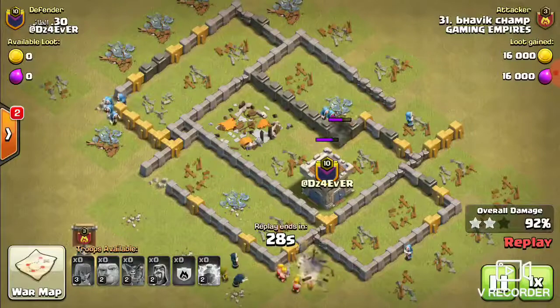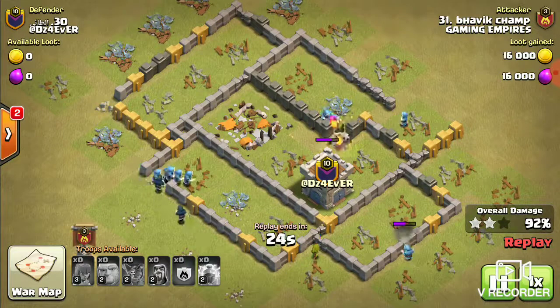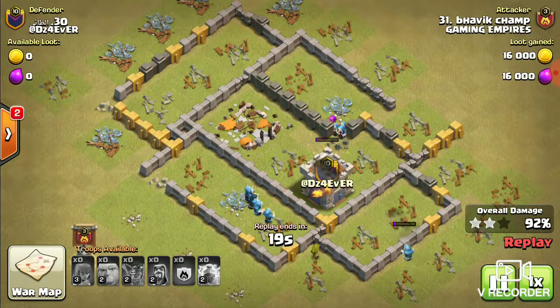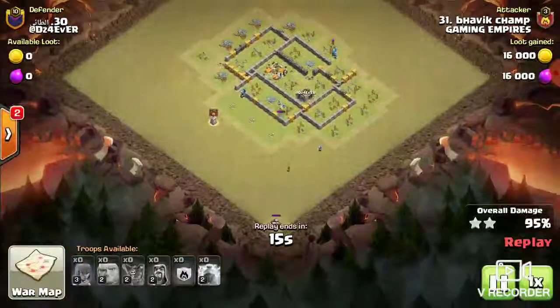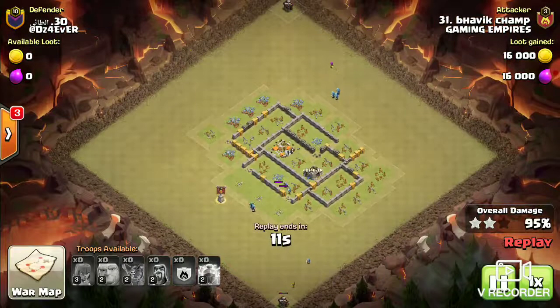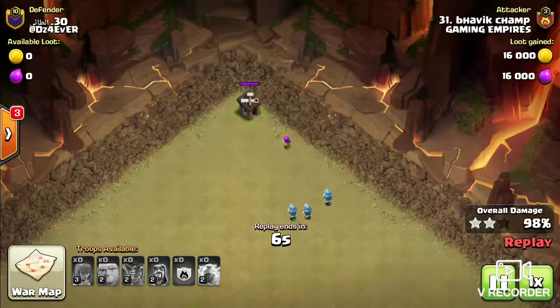As I said, this was my smaller ID, so do not judge my gameplay from this ID. 92% damage is done. Now only two builder huts are left — one on this side and one on this side. I get this builder hut and now it's time for this one.